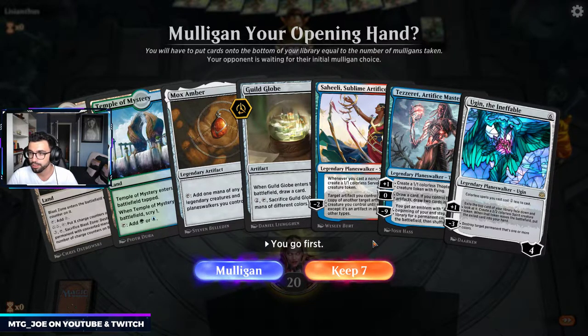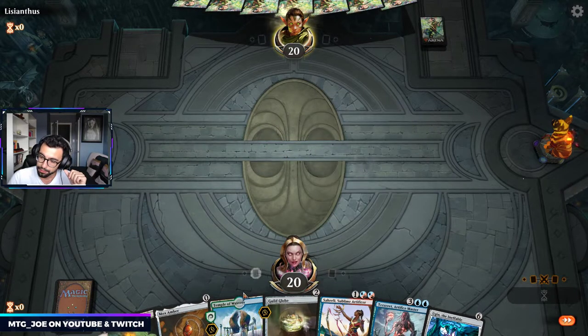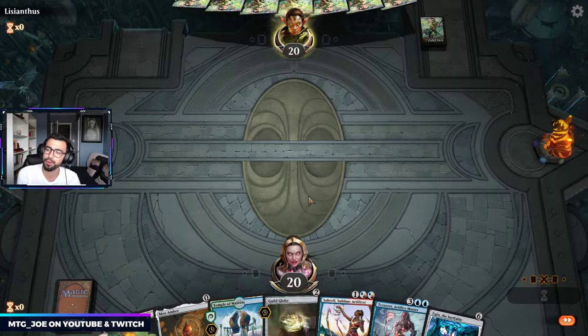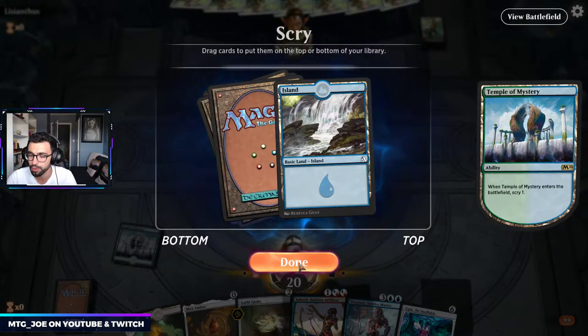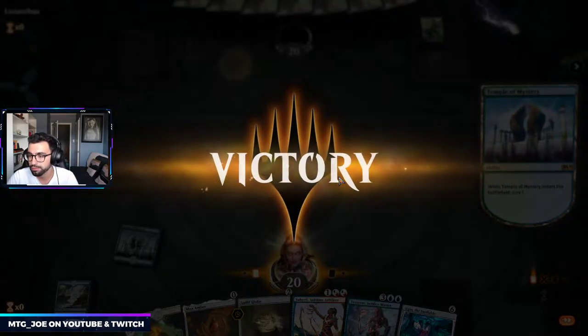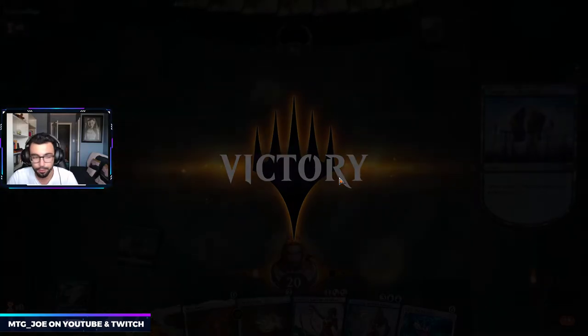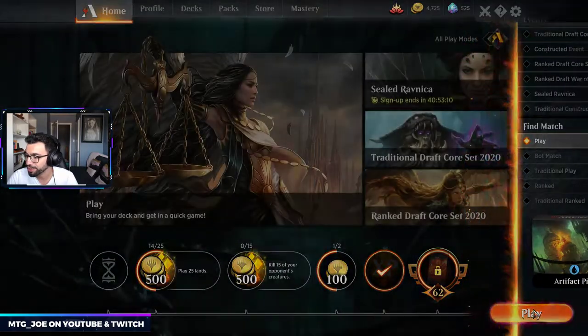So this opening hand — it's not bad. Guild Globe will probably draw us in. We have Saheeli that can instantly make a token with Mox Amber, and then we have a Temple to scry. As we wait for our opponent, one last point of information: if you are planning on purchasing cards through TCG Player, I do have an affiliate link listed in the video description below.